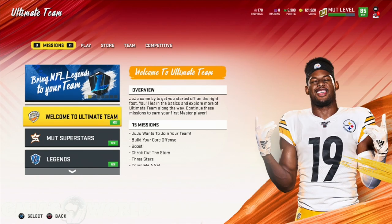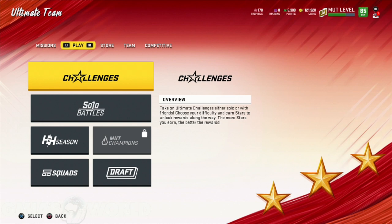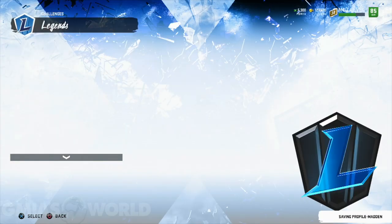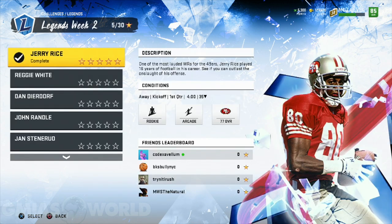If you're a newbie, my veterans already know we go in and pick and choose. For instance, today with the new legends they released — Jerry Rice and Reggie White — most of us knew what to do. We're going to jump into the solos for the legends and then go sell the power up. So that's what I did. I completed the Jerry Rice solo and then sold him for like 25k.